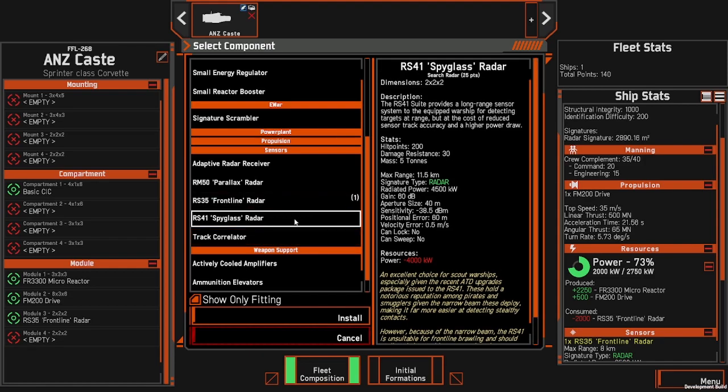This build sensors around that radar. If we look at the description of the component, it says the RS-41 suite provides a long range sensor system, and we can see that with the max range being 11.5 kilometres. Note that this is a hard range and you cannot exceed it. However, just because it says 11.5 kilometres doesn't mean you'll necessarily be able to see everything out to that distance, because there are factors such as the power, the gain, the aperture size, and the sensitivity which all come into play.